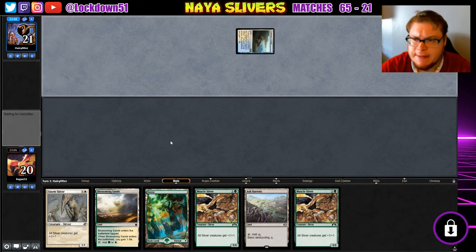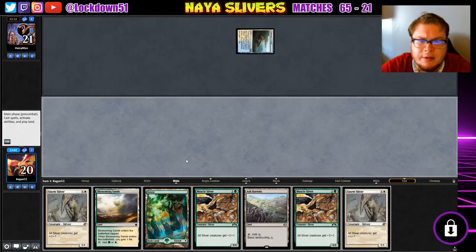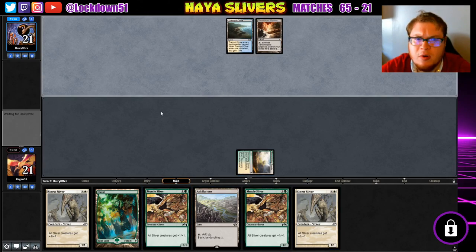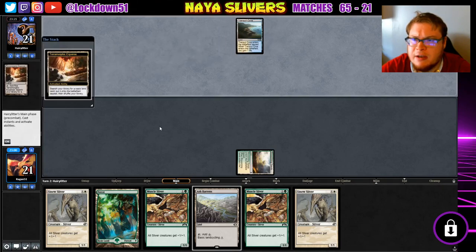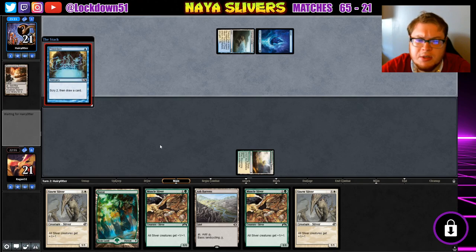We're both gonna play some tap lands. Pass the turn to me, Harry. Oh, he mulled to five — that's good for us. More lords, I'm fine with it. We just don't want to get them countered, but if we can sneak under their counters here we're gonna have a really strong board. We just need to get two down and we can attack into all their blockers. Thermophic Expanse, sure thing, and then a Pre-Ordain. All right, time to get down some lords.